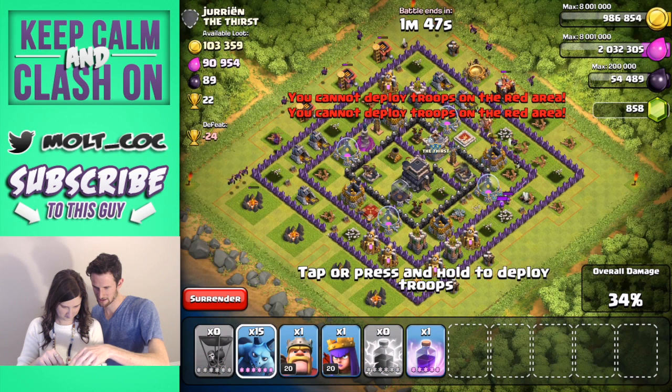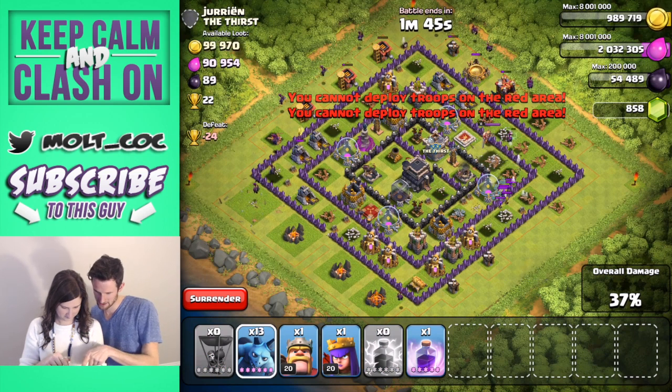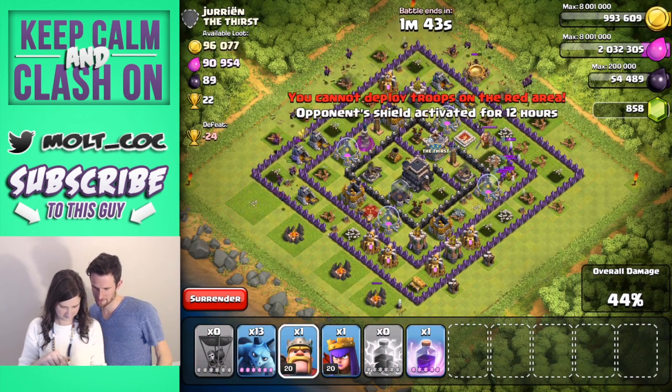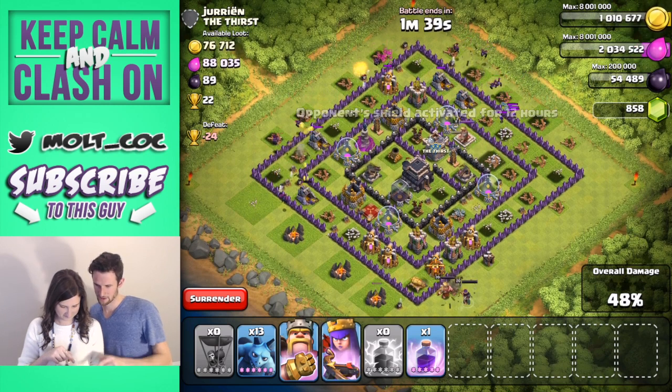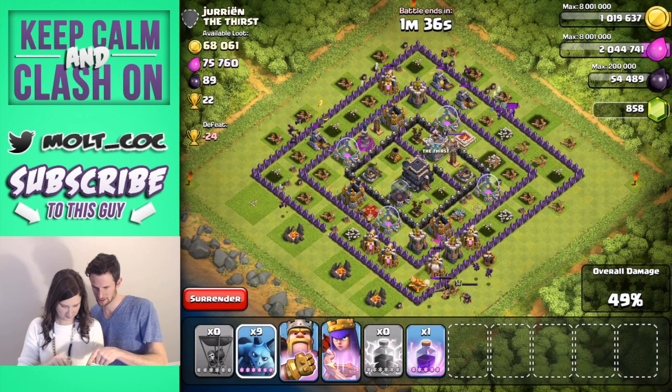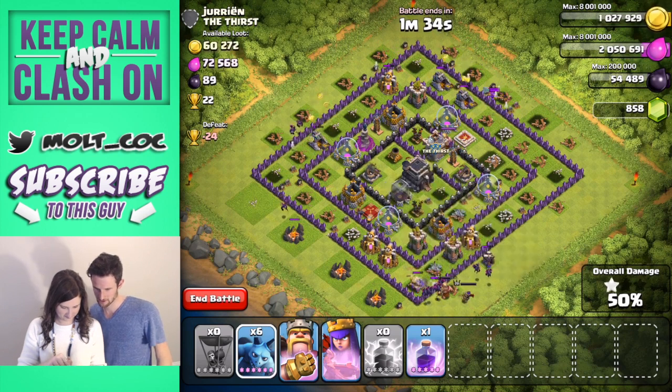Spread them out up there too, bring some down here towards the bottom. Actually, take your king and drop him off right down there. Drop off the queen as well, next to each other, and then drop off the rest of those guys down there.